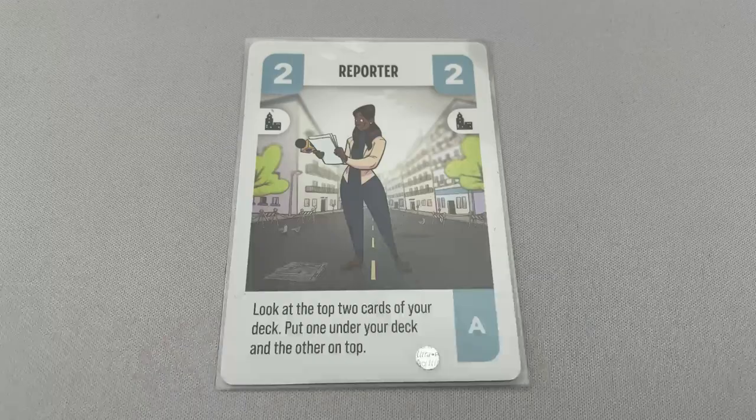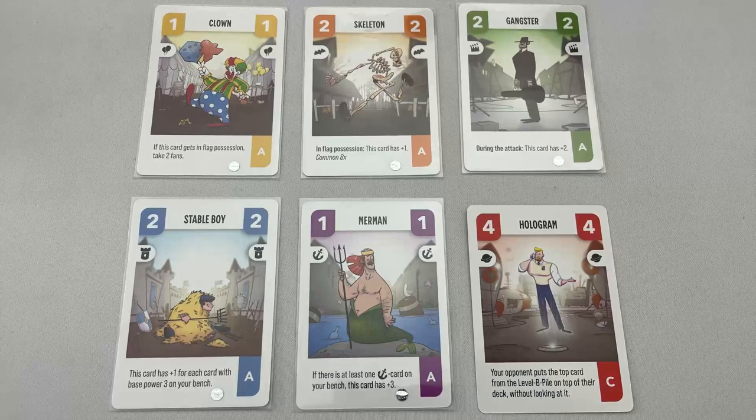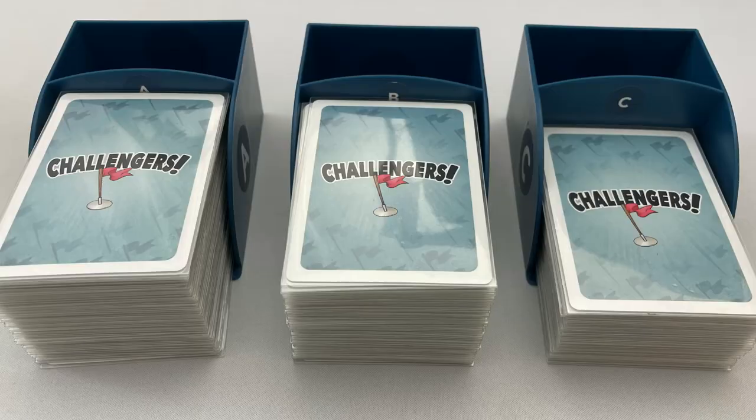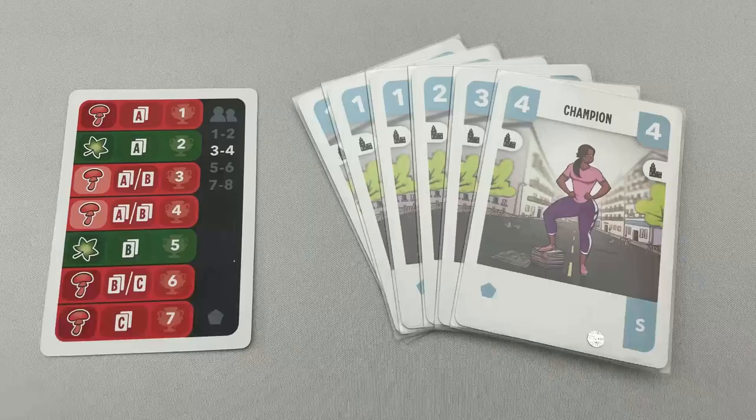Let's look at setup for the decks of cards. The game will always use the city deck shown with the city set icon. Be sure to separate those with an S in the bottom right — these are the players' starting decks. Then use any 5 of the other decks. However, it is suggested that you do not play with the red coloured outer space deck in your first game. Shuffle all of the A, B, and C cards from the chosen decks into 3 separate piles and put them in their holder.